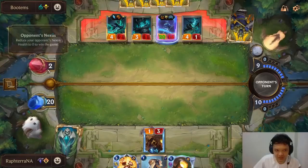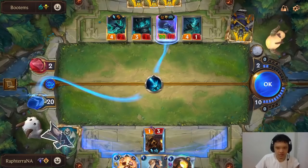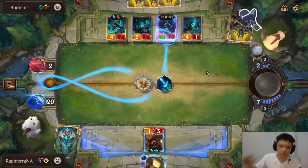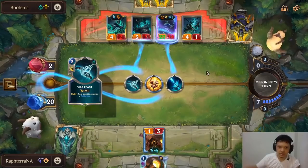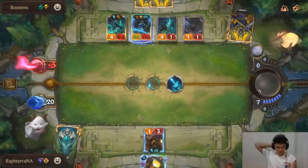He still has enough mana to threaten Atrocity plus Rite of Negation. As long as he doesn't have the other slay yet, we're good. This might be my best chance to go for the kill. If I let this turn pass, next turn he has mana for Rite of Negation plus Atrocity. If we use Get Excited — Rite of Negation — suddenly GG. He got impatient. There's nothing. GG — that was close!